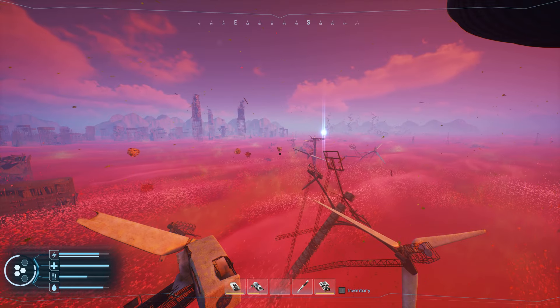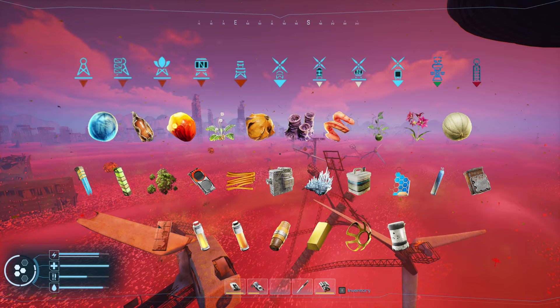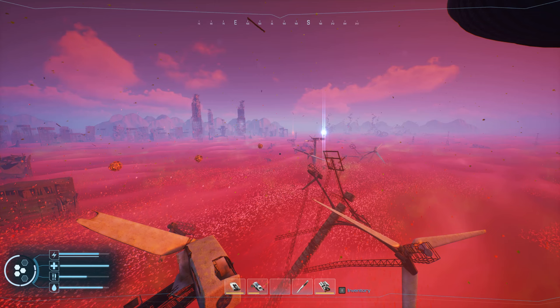Today we're going to be covering every material location in Forever Skies, including plants, and some farming methods for some of the particularly more annoying ones to gather. We'll go in order of game progression.